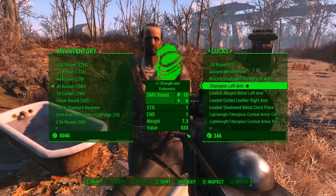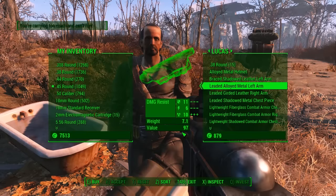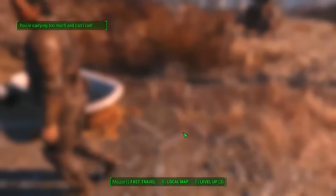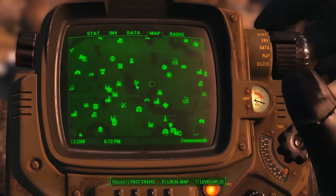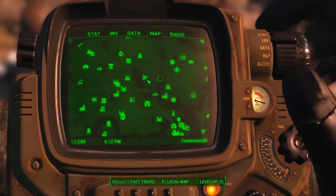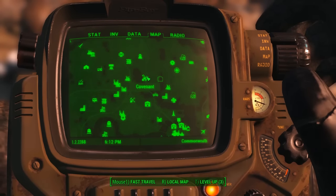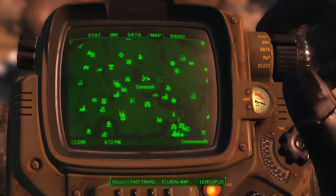I'm going to find the rest of the Champion kit, but for now that's the location. Let me confirm the trade — brilliant. I'll bring it up on the map: that was at the Covenant, very close to Sanctuary and Concord. If you want some decent armor at a low-ish level for not many caps, that is where you get it.